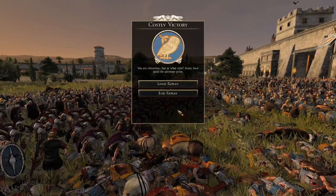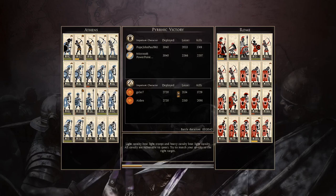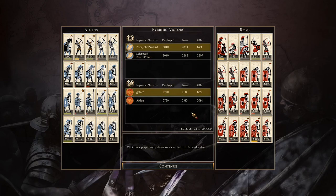A costly victory for Athens! We'll end the replay and look at the end results. I'd like to thank Microsoft Powerpoint, Geller 7, and Aiden for playing - a great battle with great tactics. It's a shame for Rome they couldn't get further in, but there was a solid defense by myself and Microsoft Powerpoint. Some units did very well: Pyrrhus Guards barely taking any casualties and getting 114 kills - insane. The Promachoi Hoplites getting a fairly good kill ratio despite dying.